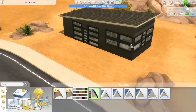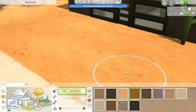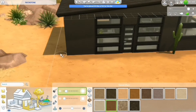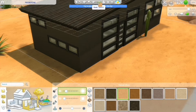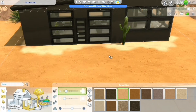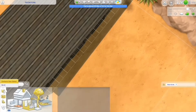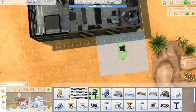Over on the end where the bedroom is, I had those windows overlapped, but I decided to take the overlapped window out and change it for these little windows I use in the kitchen and bathroom, and stack them to make a long skinny window. I think that turned out really good.